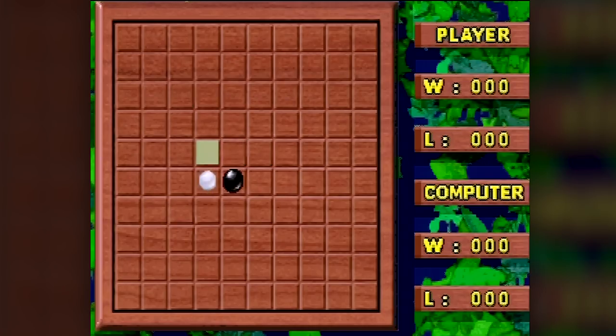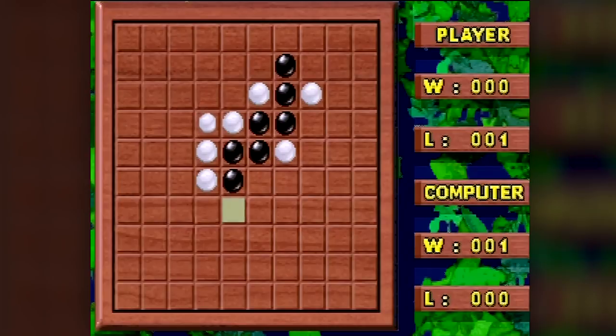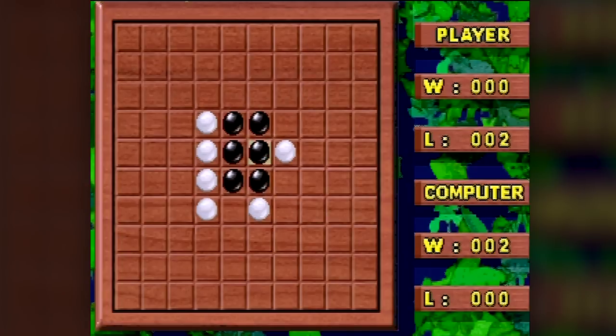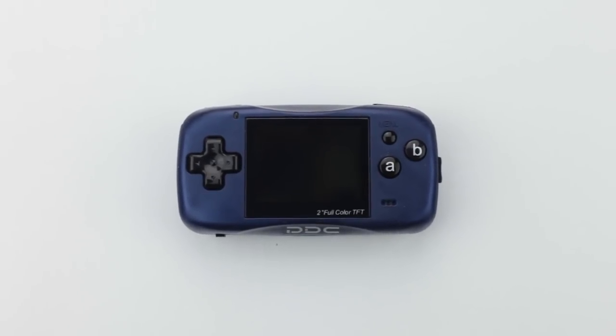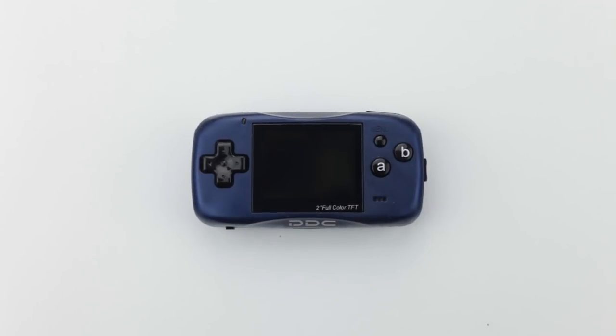And the very final game on this entire system is a single-player only version of an ancient tabletop game where you line up five shaded stones in a row. Once you've beaten the AI, there's really not much more to do. It's very simple to understand and honestly doesn't provide much of a challenge. Once you've completed those 30 games, that's pretty much the end of the system — you really can't add any more games in and that's really all there is to say.